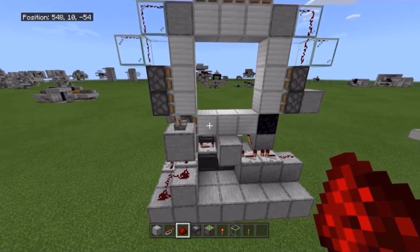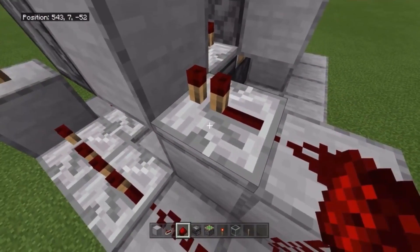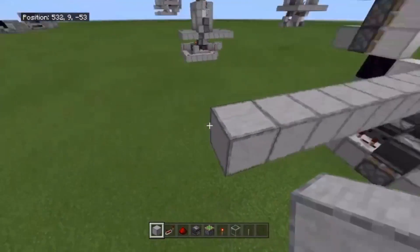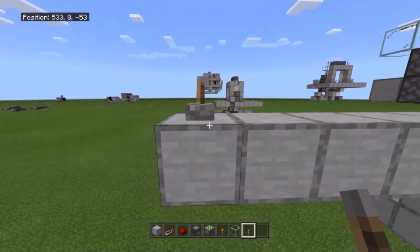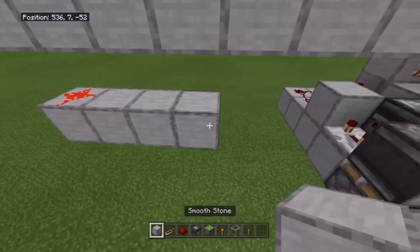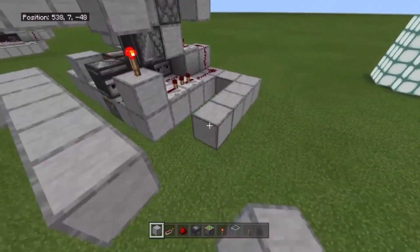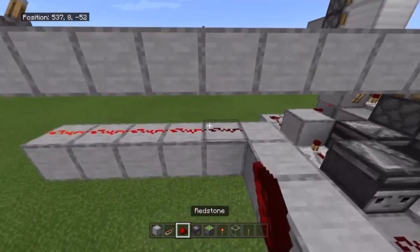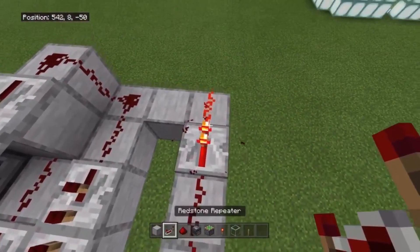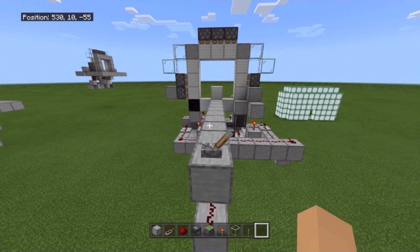Have two repeaters going into this block with the redstone torch on top — set one on four-tick and the other on two-tick. Max this one out and left-click the other to connect the redstone on the same line. It should work perfectly — should retract perfectly. Now if you want to move the lever, put a lever on the opposite side. You just need the redstone line to hook up to this exact repeater. Extend it around — make sure you don't touch anything in the middle so your components don't get wacky. Add a repeater where the signal dies, connect it up, and it should open and close perfectly.